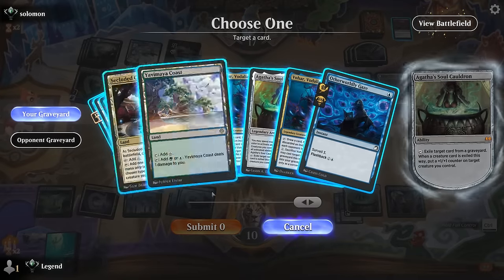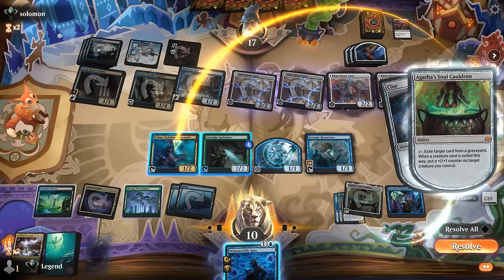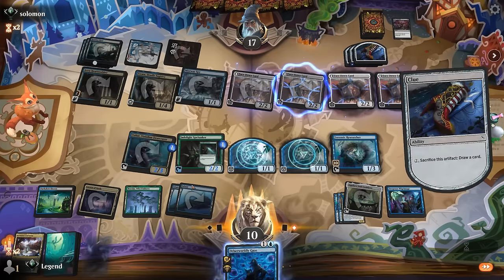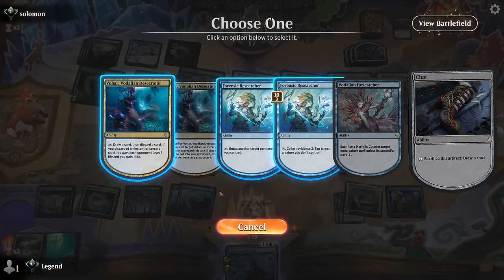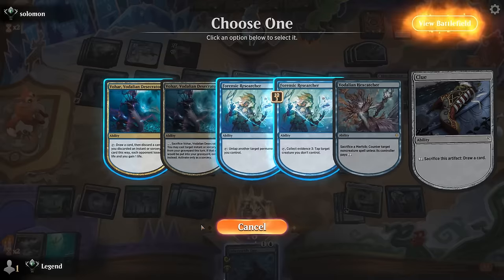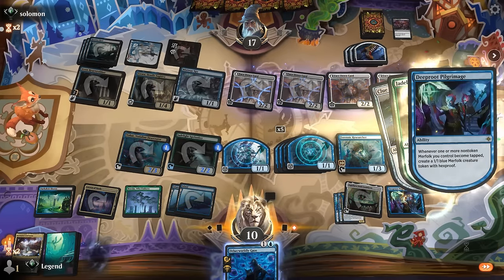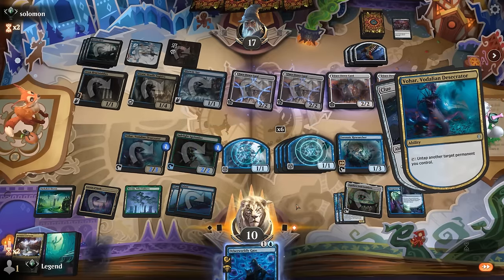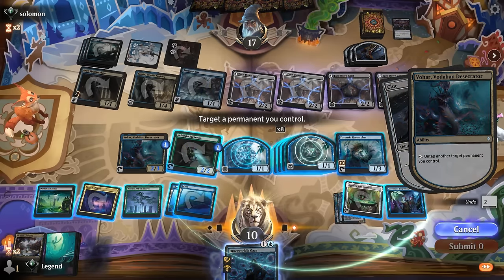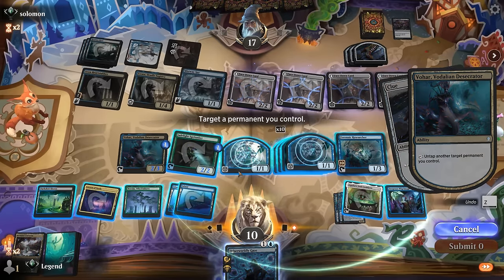Now it's going to be a little faster if I put the counter on Vohar. I'm not going to go full control here, so this will be a little faster — although technically going full control would allow both creatures to be untapped in the opponent's turn so we can collect evidence to tap a creature down. I'm regretting exiling Vohar now since we have more options when using our various abilities, but that's fine — just use the Researcher's first ability and we're on our way to infinite 1/1 Merfolk. We also have Hexcatcher to counter any non-creature spells, so as long as the timer cooperates we should be able to win next turn.